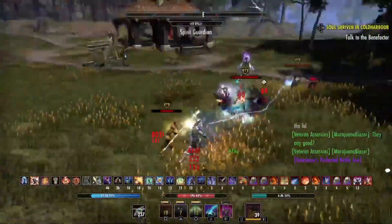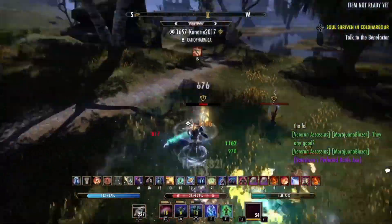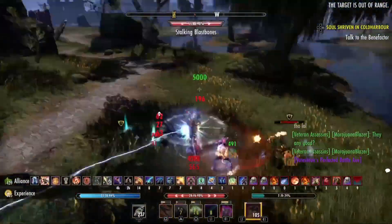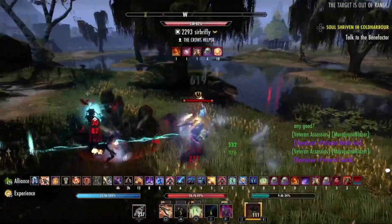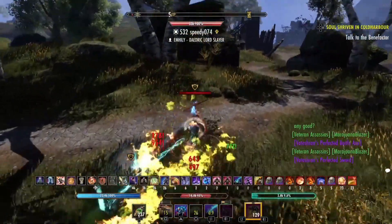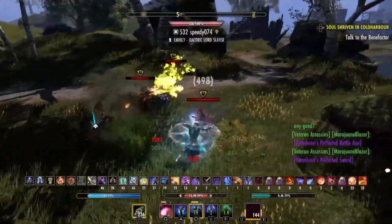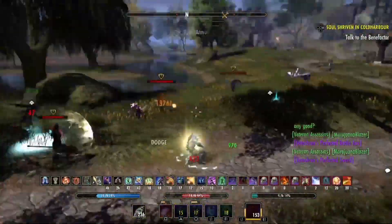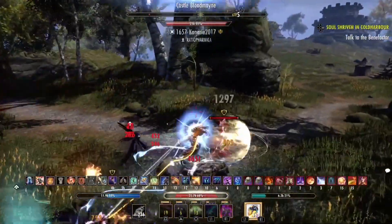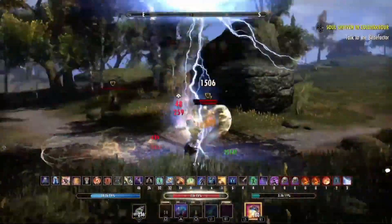He gets in the execute but Coa G is honestly such a high healing ability that that person goes right back up to full health. This templar right here doesn't seem to know they need to heal - a truly unfortunate attribute of this healer. They are just struggling, lost in the sauce. Linog is in control of this fight. Someone tries to get over and block bash him but they don't have enough stamina, and they do get rezzed - but you kill him once, you can kill him again.